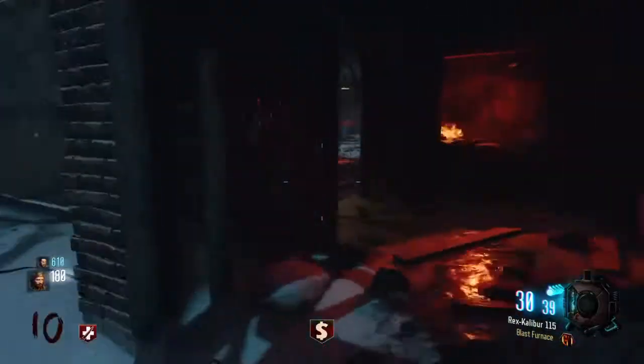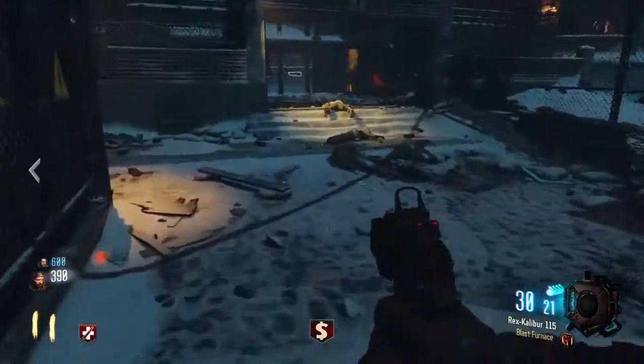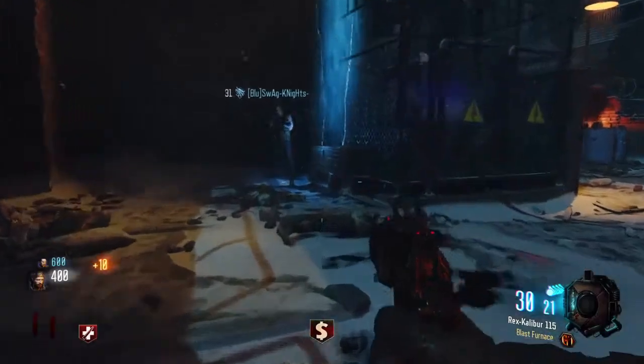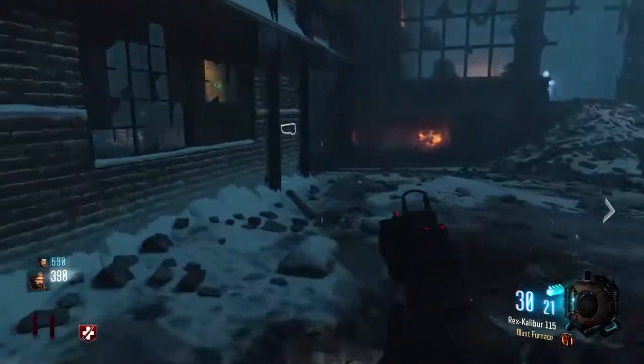So a quick rundown on what to do: use a gun you don't usually use often, pack-a-punch it and get a double pack-a-punch perk that you don't usually use often as well, then survive for high rounds, open doors, and revive teammates. You guys are also going to want to aim for their heads, just because it gives you a little more XP than the body shot.